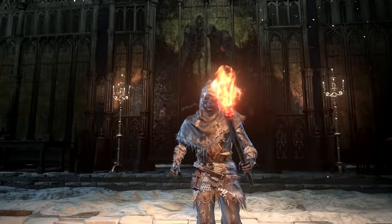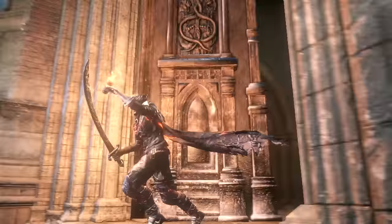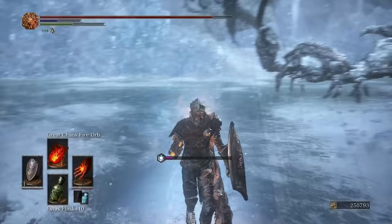Lastly, engraved upon the door of the church are two snakes entwined. It reminds me of Kaathe and Frampt. Kaathe and Frampt represent two sides of a cycle — one light, one dark — but both irreversibly intertwined and doomed to repeat. I'd say that's what it's meant to represent, but I don't know why it's here in the painted world.